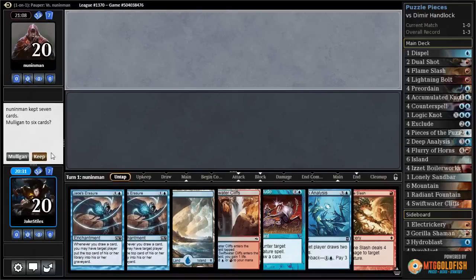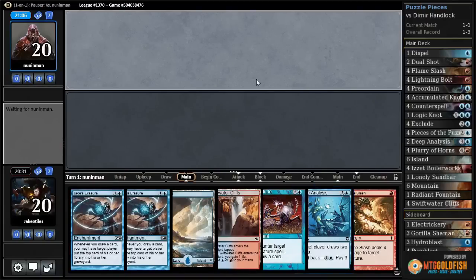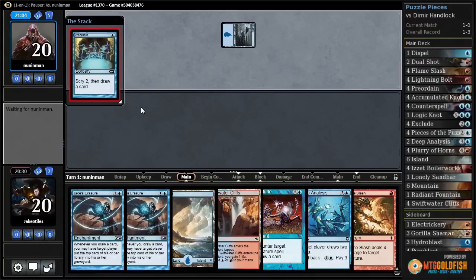This hand is awesome, so we'll keep it. I'd prefer this Deep Analysis to be a land, but if we can go turn two Erasure into turn three Erasure and they don't get too quick a start, we'll be doing very well.